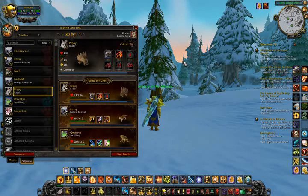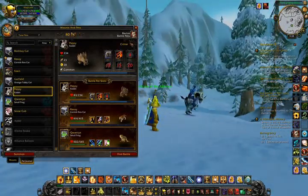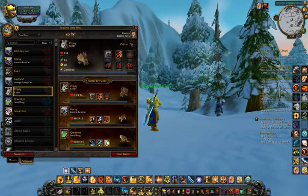Critters, if you'll see, take an additional 50% damage from beast abilities, but 33% less damage from humanoid abilities. So just like Pokémon, there are type advantages and type disadvantages in the pet battling system for World of Warcraft.